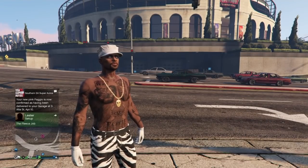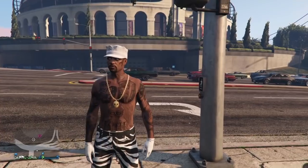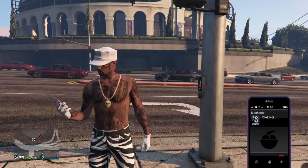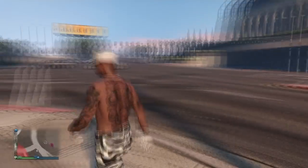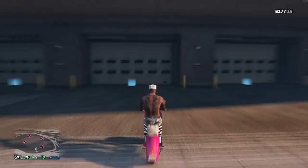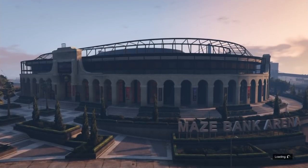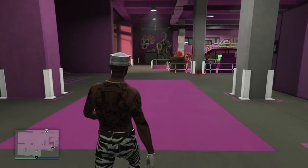Now that we have our Faggio ordered and delivered, call up the mechanic and have him deliver the Faggio. Apartment one, slot one — as you can see none of my cars are showing up, which means we hit the glitch. If you can see all of your garages and the rest of your garage list, that means you missed the glitch somewhere and need to start over from the part where you use the bird to get that glitched animation screen. Once you have the Faggio outside, drive it up to the arena, hop off of it, and walk into your arena workshop.